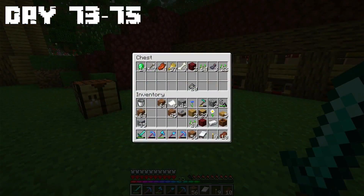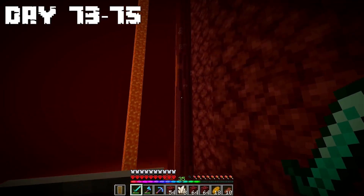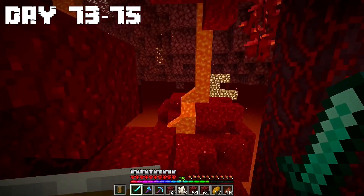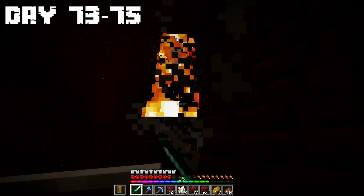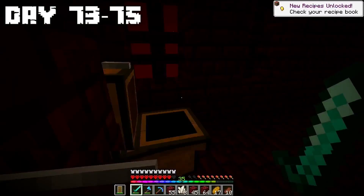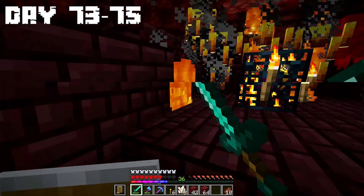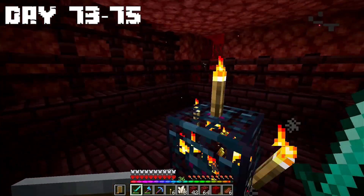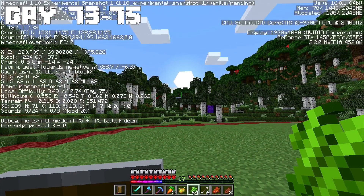Days 73 to 75: I made some order in my inventory because I will go to the Nether to get some blaze rods. I made some bread and went to the Nether, finding a very dangerous place. After fighting a piglin I saw pillars of a fortress. I went up and met a blaze and a wither skeleton — I beat them. I found a lot of chests, beat a lot of blazes, and got 9 blaze rods. The final of day 75 is here.